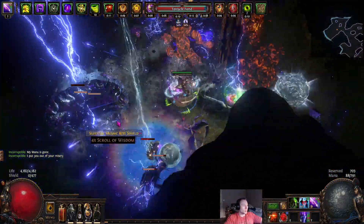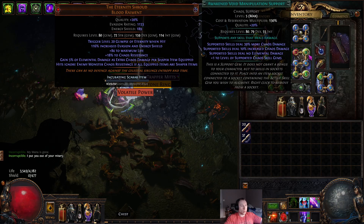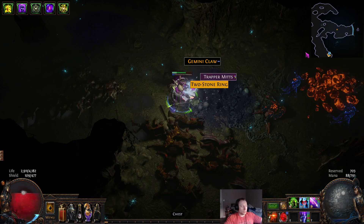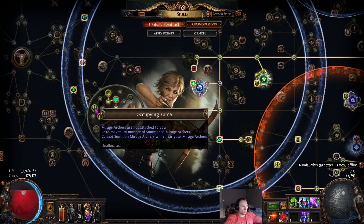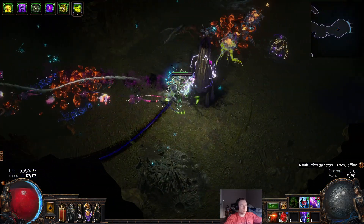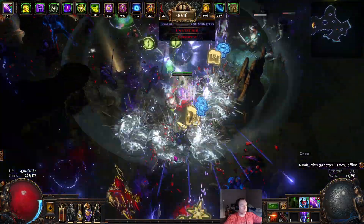So this is how it looks. I did switch up some things from the original Path of Building. I'm no longer running a Chain Support — I'm actually running Awakened Void Manipulation. I found that with Ricochet and Occupying Force from Forbidden Flame and Forbidden Flesh, it's more than enough. The extra chain is pretty redundant, and it's just better to go for more damage.